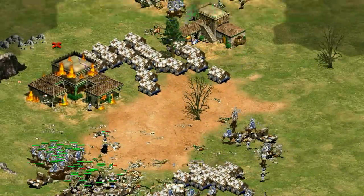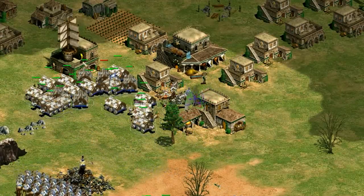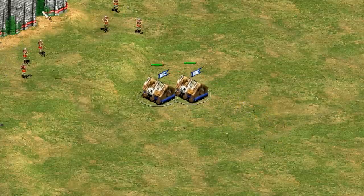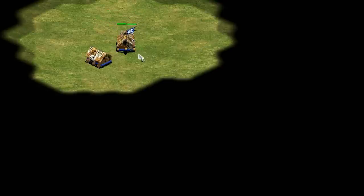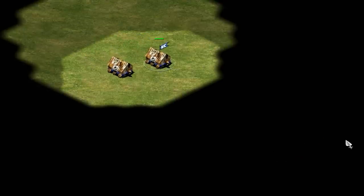Yo guys, Spirit of the Law here. Pretty simple video for you today on a question that I've been asked about a few times. In this video I'm going to be looking at ram speed and exactly how that's affected by the number and type of troops garrisoned inside of it. It's easy to tell that a fully garrisoned battering ram definitely moves faster than an un-garrisoned one, and in this video I'll look at the factors that determine how fast it ultimately goes.